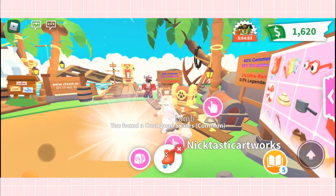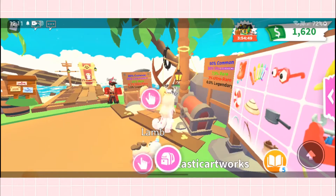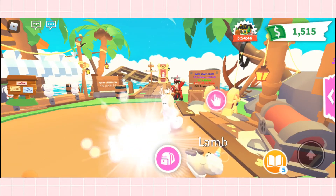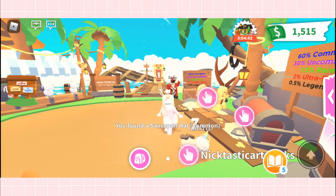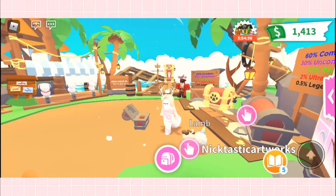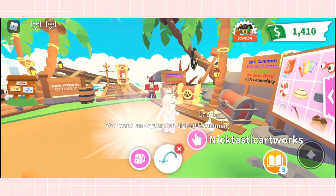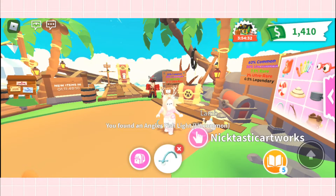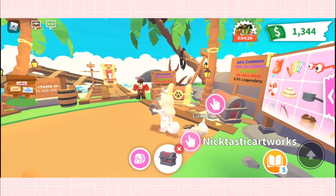Roller skates — that's really cute! Let's open more until I'm broke. I got a saucepan hat — these pet wears are kind of unique. I'm just gonna open the cheaper chest to see what we get. An angler fish light — it's from that angler fish, just cool!